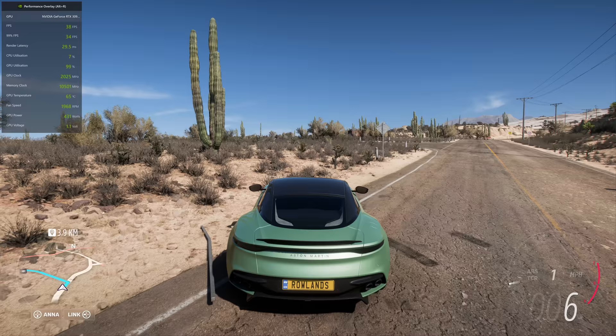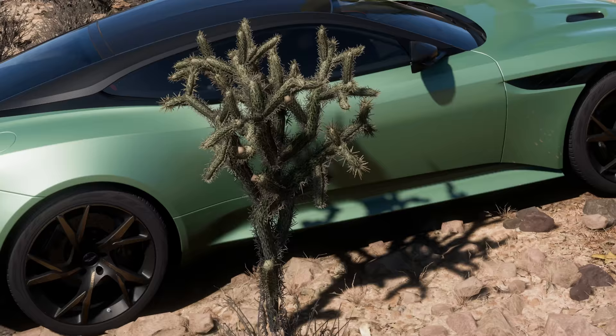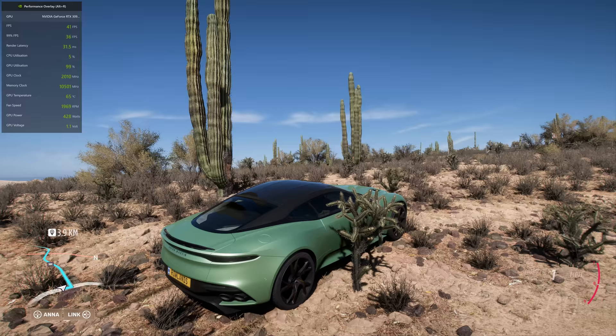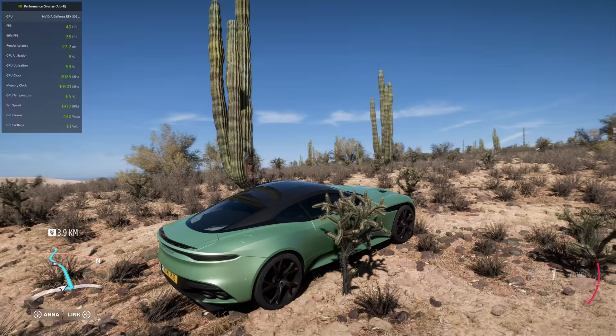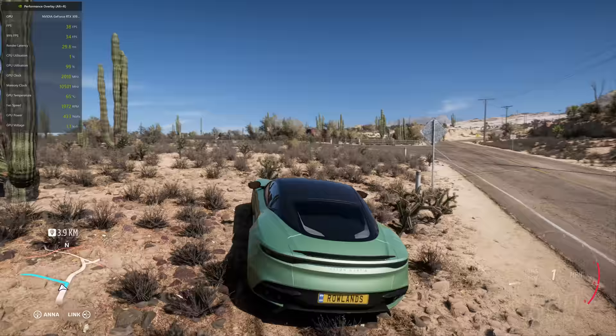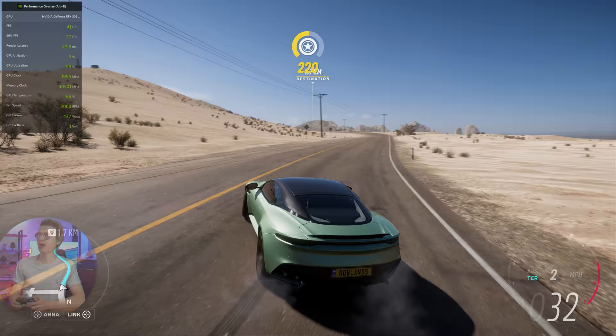Now, before we actually arrive at the coast and the beach to check out the FPS difference, let's take a look at the cactus over here. When you actually look at it in detail, you can see each individual prong — each thorn on the cactus — which is pretty insane. And also the rocks as well have got individual textures that you can see. It actually looks very detailed, and these are things I've never noticed before when I've played this game quite a lot in 4K.